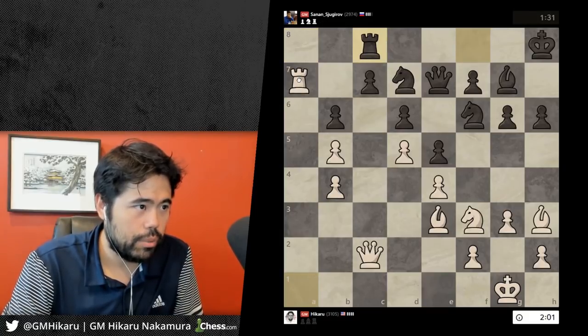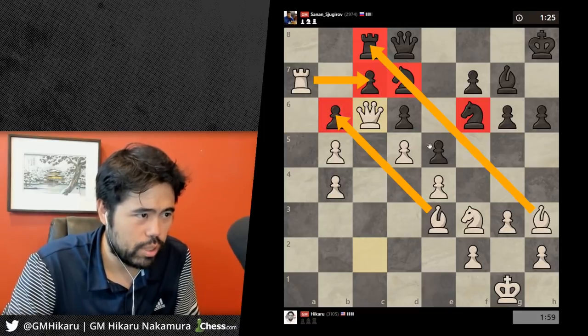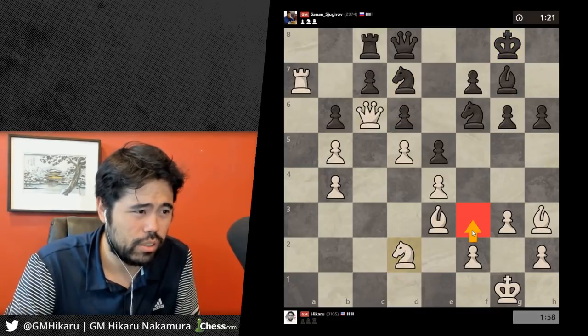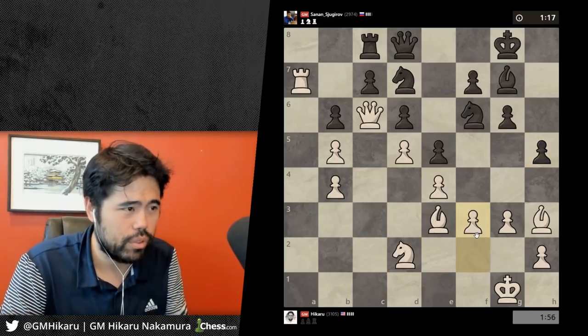Rook c8 — this looks really, really bad for black. Queen c6 — major pressure on every pressure point for black. Can't move the knight, can't move the rook, can't move the queen. He's going to try king g8. I'll just play knight d2 and f3, then probably knight c4. This should be winning. I'll play f3 of course.